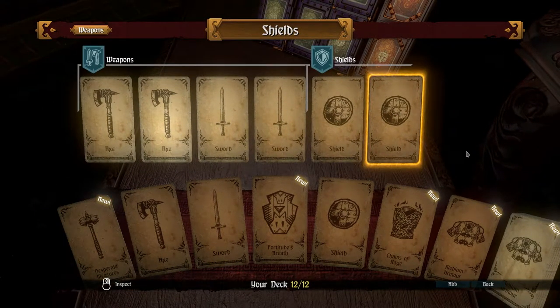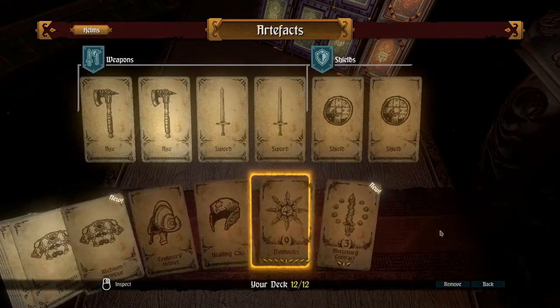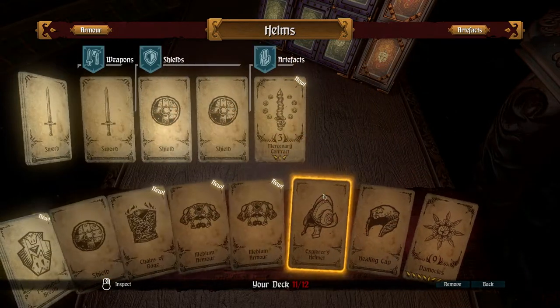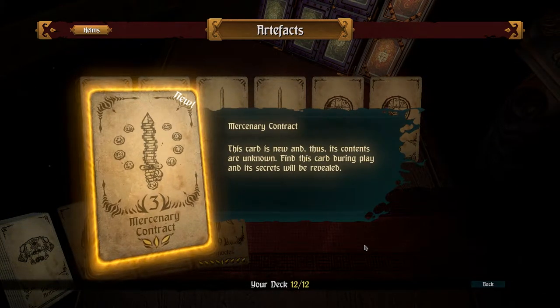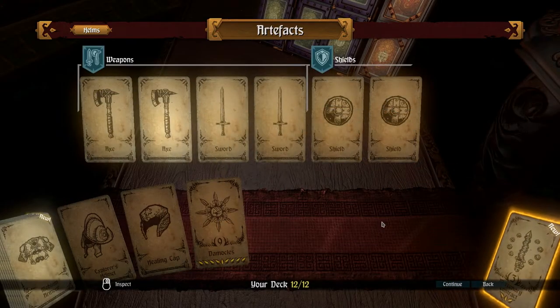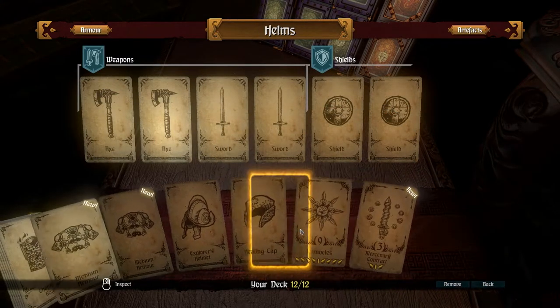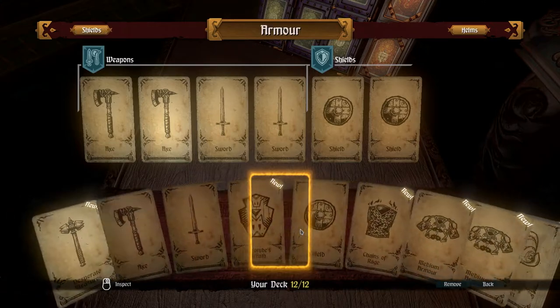This is what the deck builder looks like. At the top, you have any cards that aren't actively in use. At the bottom, everything which is going to go into play. Some of these we don't know yet — all we need to do is see them in the game world. But really, this isn't enough to start out.